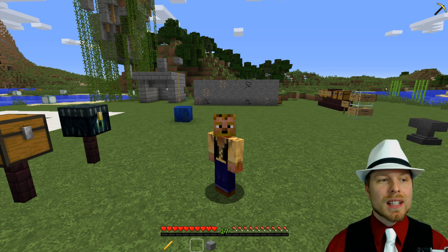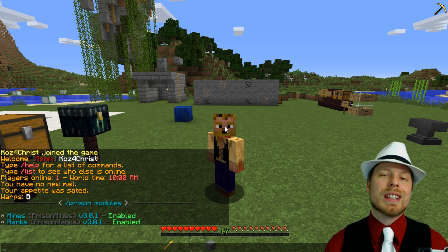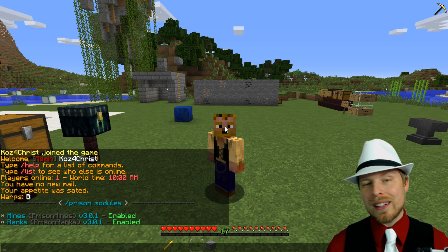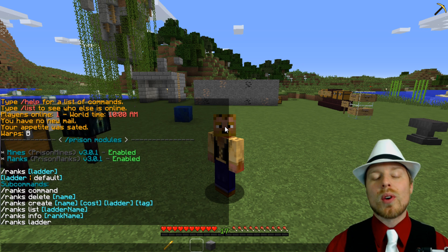First things first, we're going to go to Prison Modules and you can see you have both modules that you can enable and disable in the config. We're staying completely out of the config this week because ranks are done all in-game, which is pretty cool. Just do /ranks and you'll see a list of all available commands.